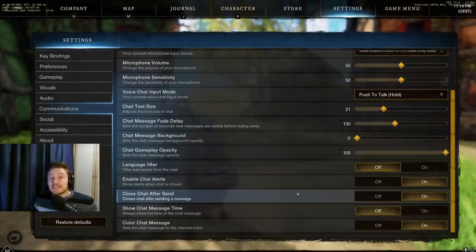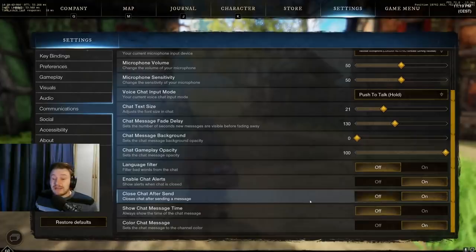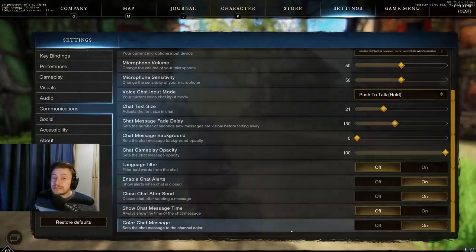On the communications tab there are a few things worth a quick look: enable chat alerts — which shows alerts when the chat is closed — and close the chat after sending a message, which I like. You can also put on message timestamps if you want, which some people in guilds particularly like so they can see how old requests are. Personally I don't really use that so I've turned it off, but you can also change the options for colour messaging should you want it.